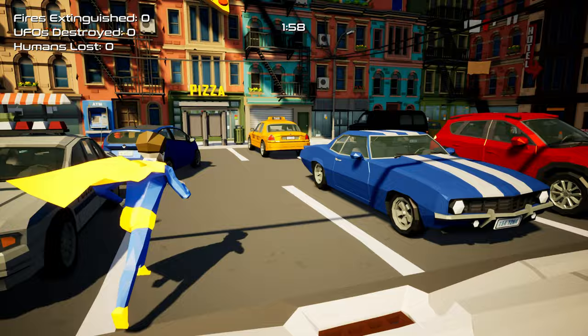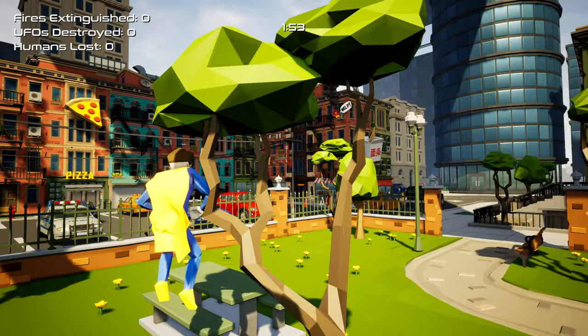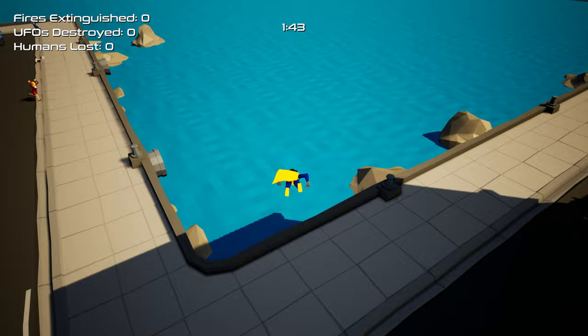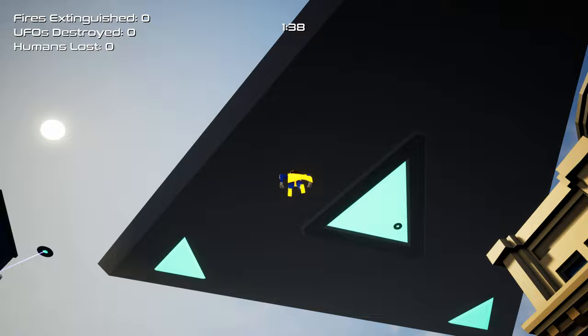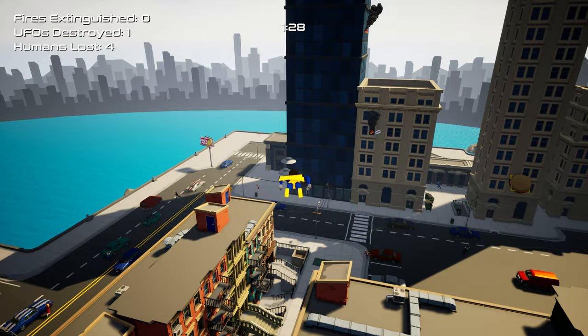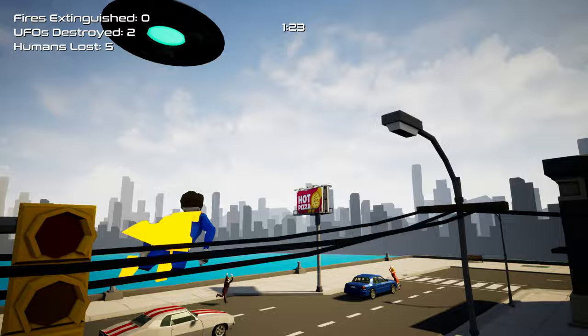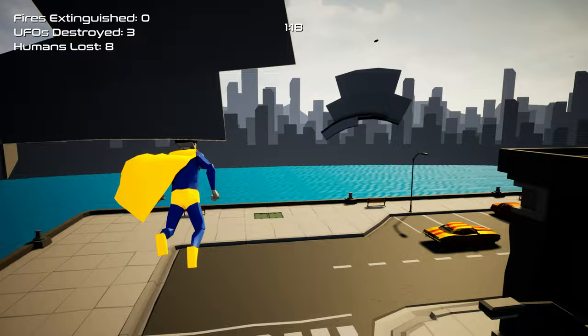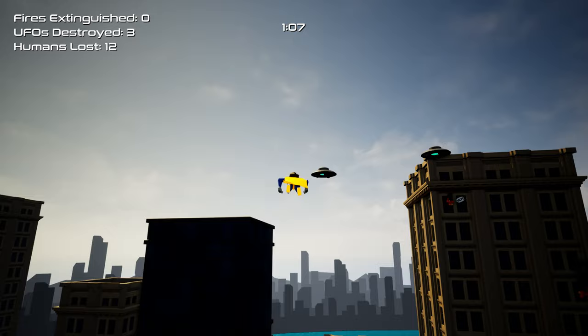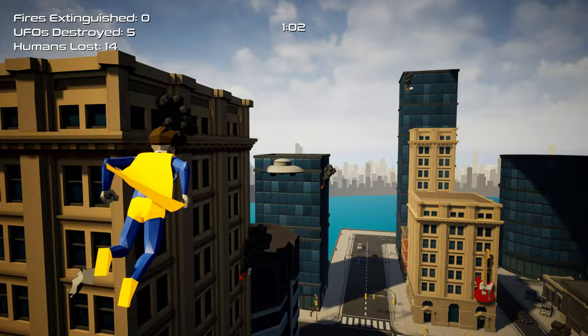Left click still doesn't do anything - do I need to collect water maybe? Let's go over to the water and see if I can collect some. No, I'm just walking on it. Oh wow, I didn't even see this thing up here - I'm guessing this is where we're coming from. I can't figure out how to extinguish fires - trying every button doesn't seem to work. So I just hover, then go back down. I've just got to get the UFOs before they get the people.